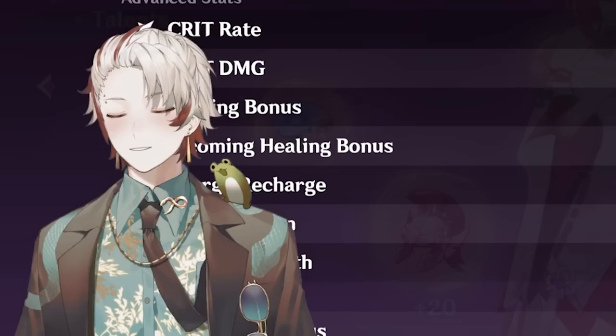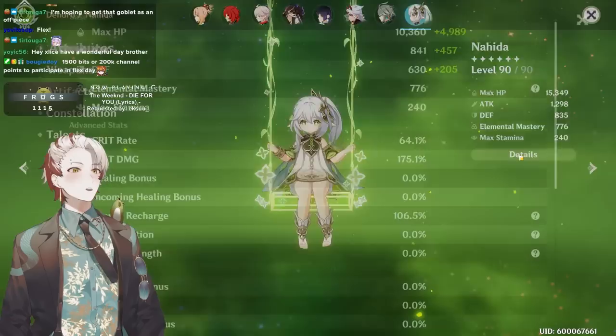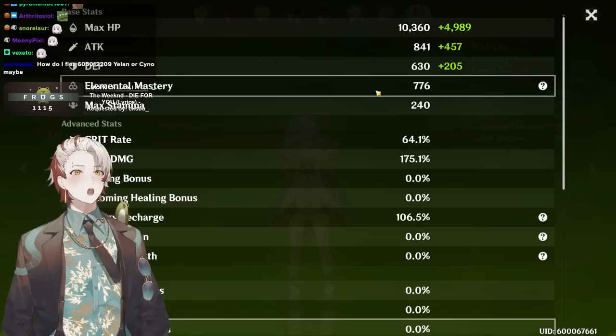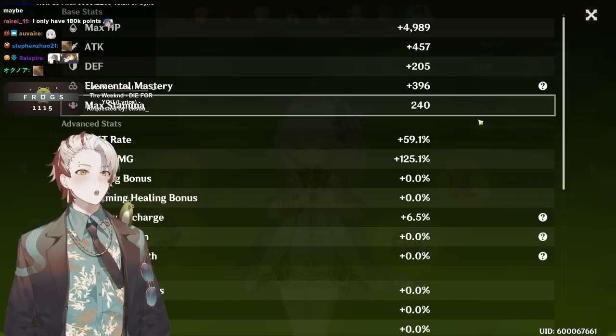How strong can a Nahida be? Thousand Floating Dreams at 90, four-piece Deep Wood, crowned E. 776 EM, 85 crit, 175 crit damage with passive talent — so it's almost a perfect 1-to-2. If we're taking the 24 from the EM it's about a 20 crit rate bump. Holy sh**, this Nahida — what the f***! Hold on, okay, that's nice, we like that piece.